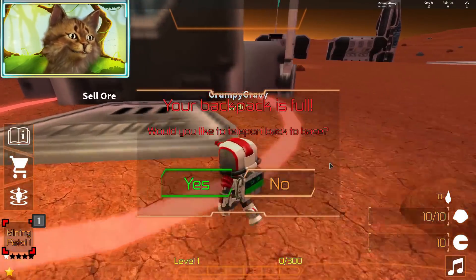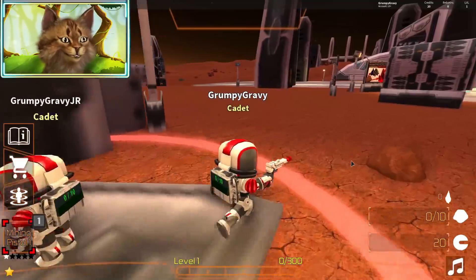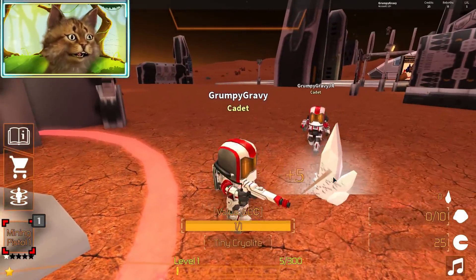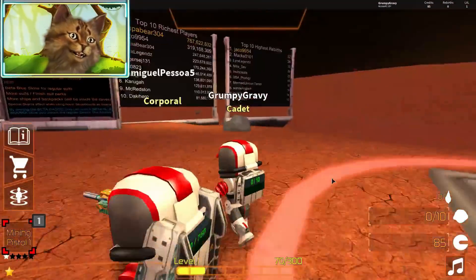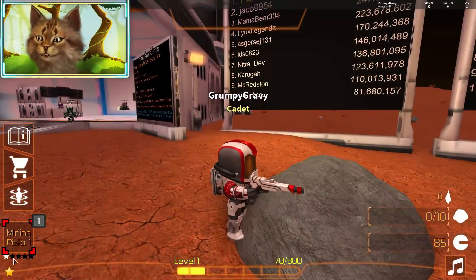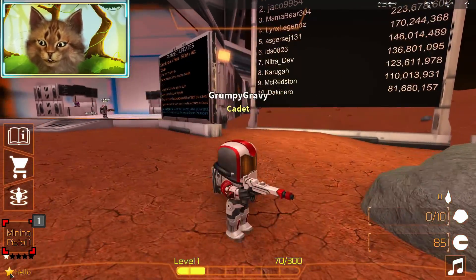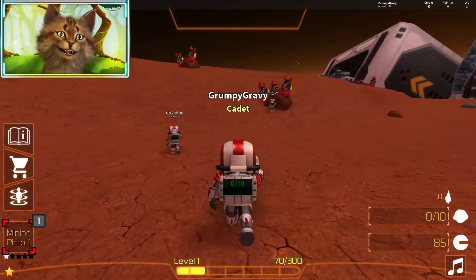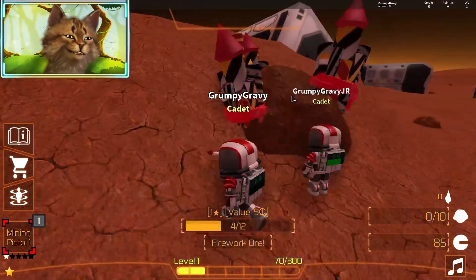I can tell my backpack is full — there's a thing that says sell and it just brings you there. There's a rock right here — oh crystal! Dude, I'm rich! Did you see that? I need a level two star tool. Wait, how do I make two star tools? Why does it say hello? Look at these firework rocks — you're mining them!